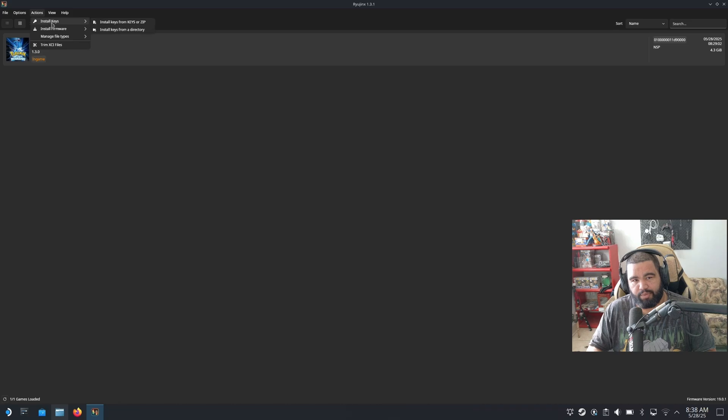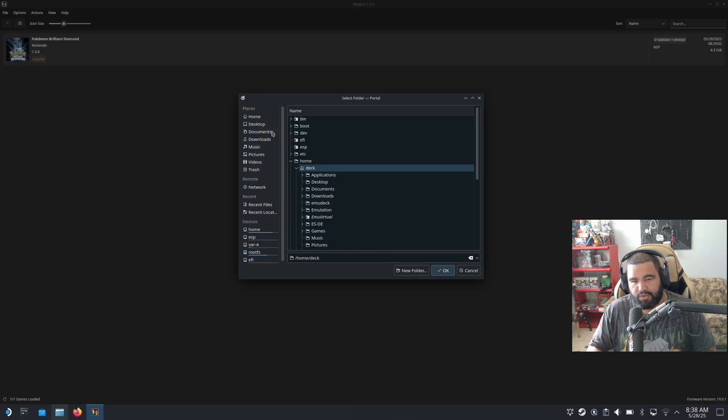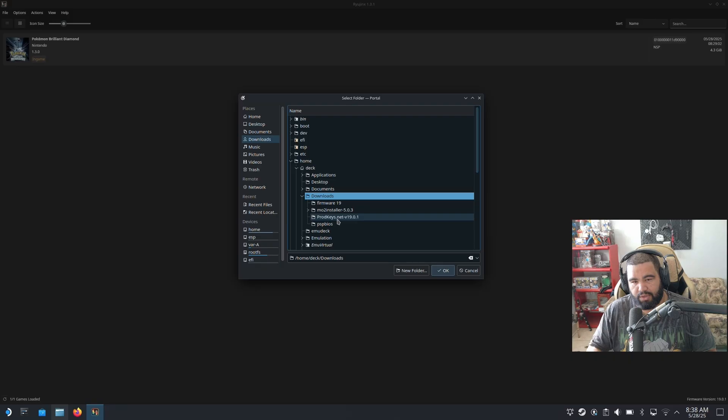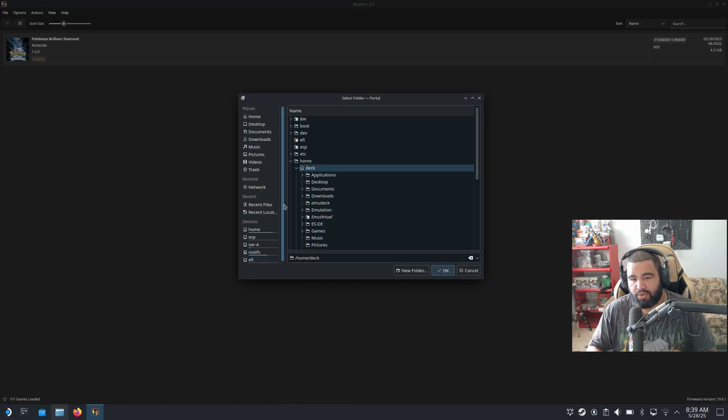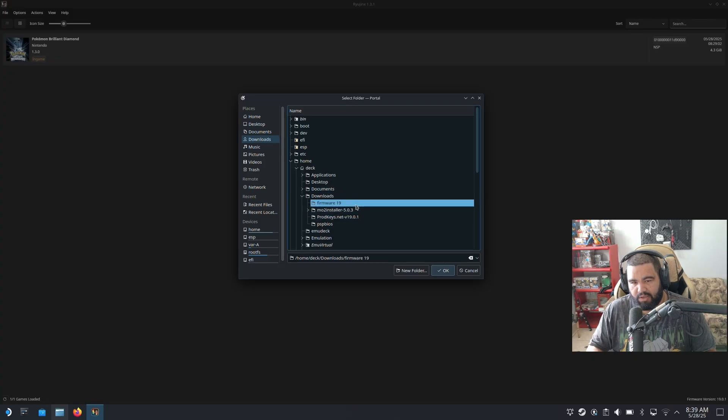If you have the files in folder form, go to Install Keys from a Directory, find the folder — in my case it's in Downloads — and select the product keys folder and hit OK. Do the same thing for the firmware: Install Firmware from a Directory, find your firmware folder in Downloads, click on it, and hit OK. I'm hitting Cancel because I already installed it, but that's all there is to it.